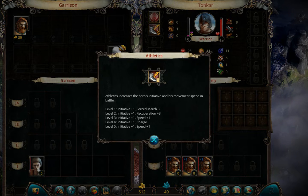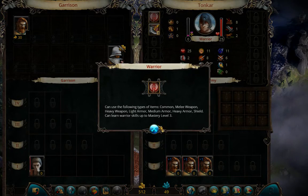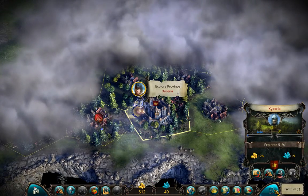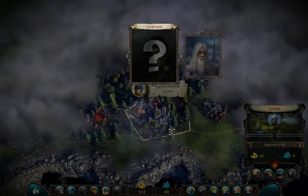Where do I get athletics? Force march will be handy. Let's just have him continue exploring for now, getting him to level 2 or 3 before we go anywhere.